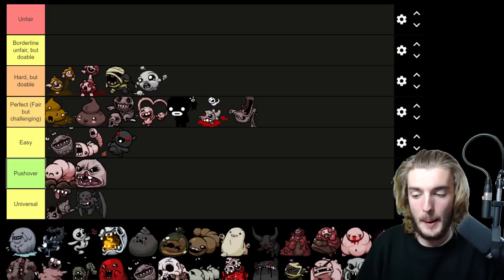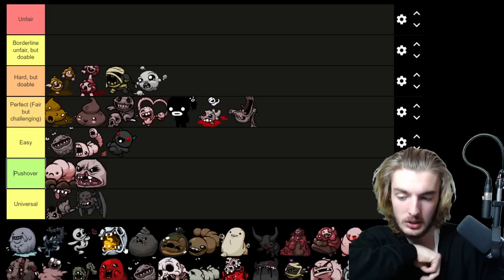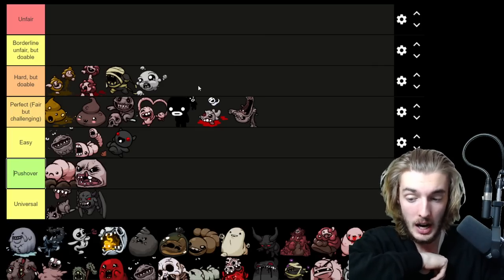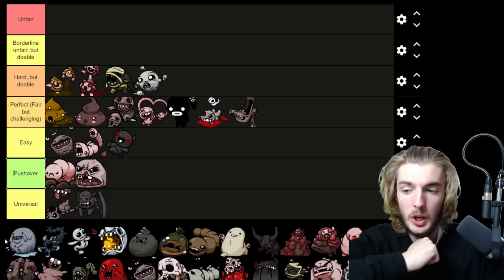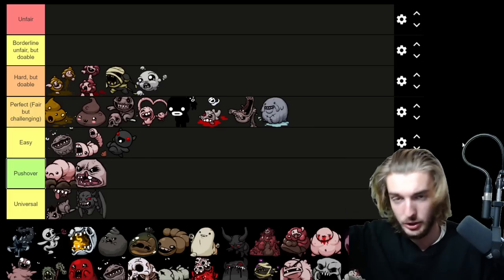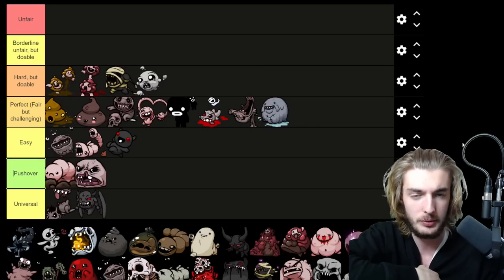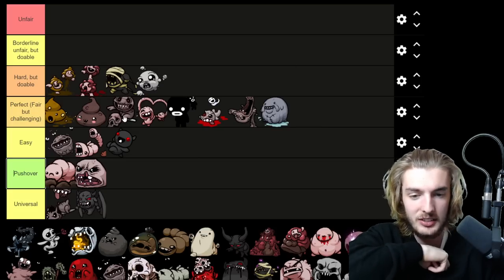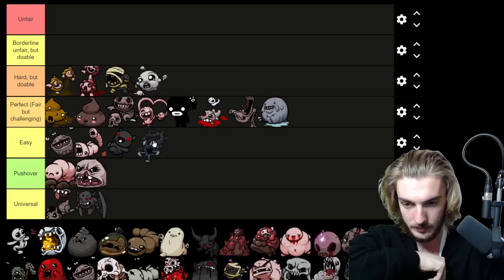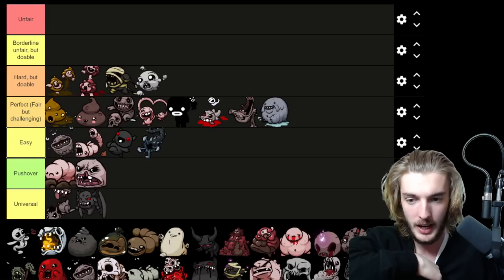Now we're on to the alternate path bosses — we'll start seeing some different ratings. Little Blub is a harder Duke of Flies. Most of these bosses, minus Wormwood, I'd put in Hard. Little Blub — when he jumps up and his tears come out in eight directions at varying speeds, it's challenging. But generally speaking, if you play your cards right and are patient you can kill this boss free. He's in the Perfectly Challenging tier; he's not Easy because his tears can catch you off guard.